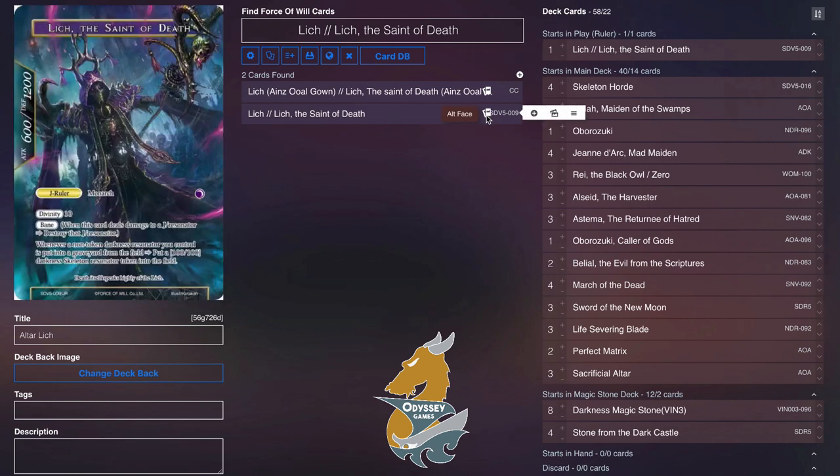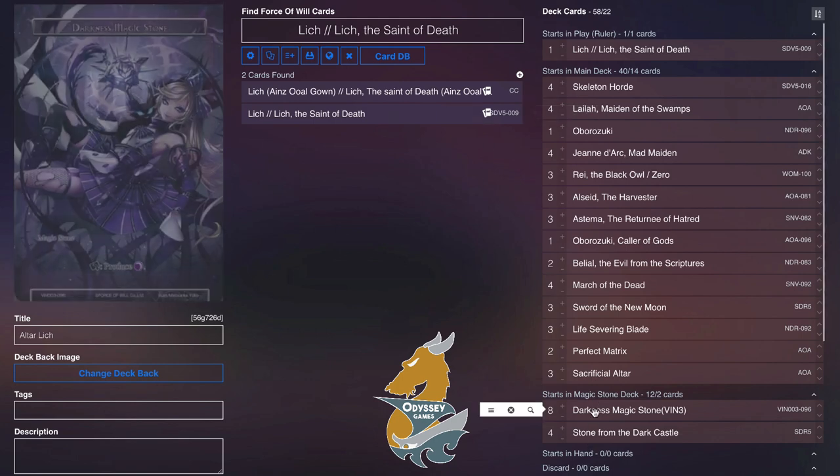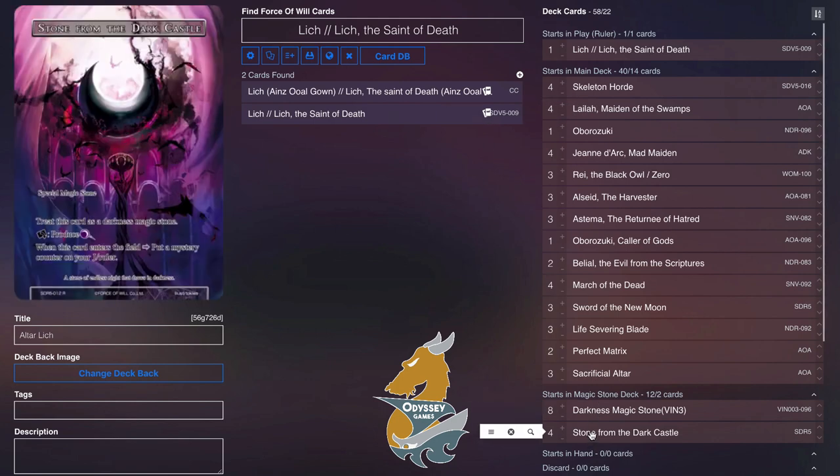Obviously Lich on the front — we're pretty much just using it for the front side, or just because it's Lich and we want those master runes. But we do have the ability to become a 6/12 with bane and then start generating tokens really, really fast.